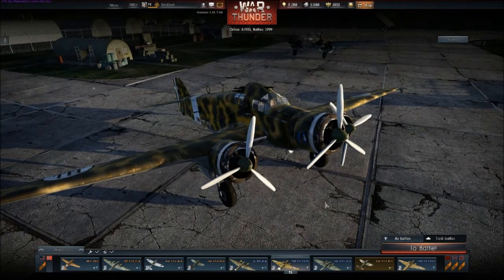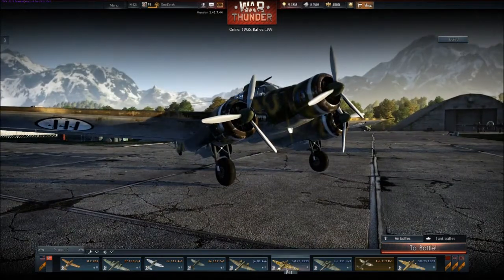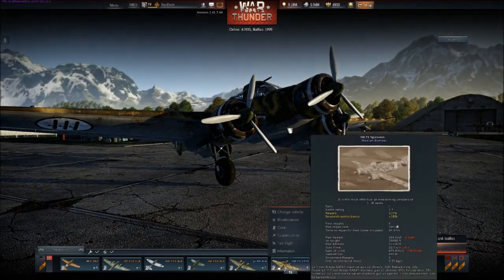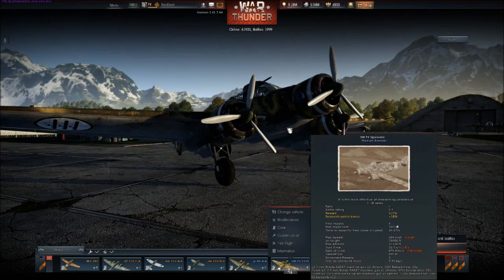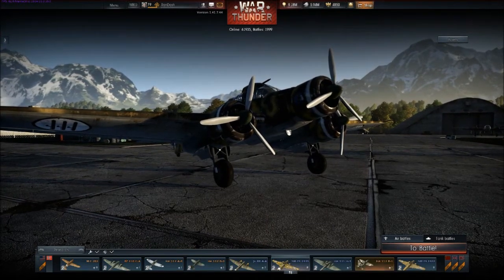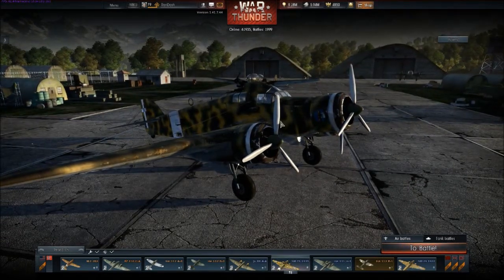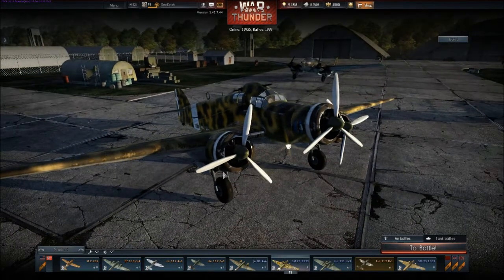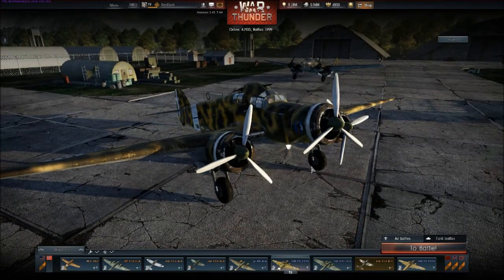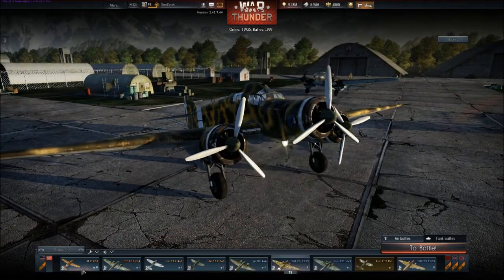In previous patches, basically each plane would have an experience bar and that experience bar would take forever to fill up. But once you'd fill that up it would have a check mark next to it which meant it was an elite vehicle. Back then you didn't have to just get the modifications, you had to fill up the entire experience bar. And by doing that you would earn less experience by flying that plane. But now when you elite a vehicle you still earn as much as you normally do.